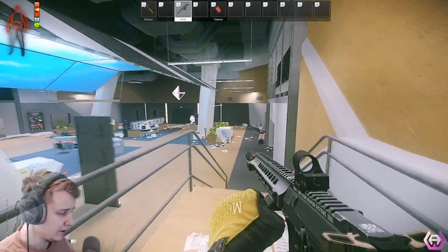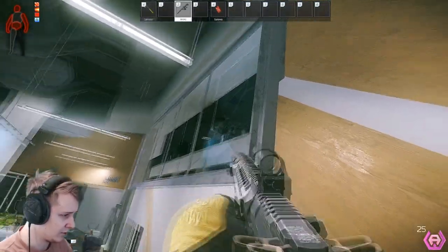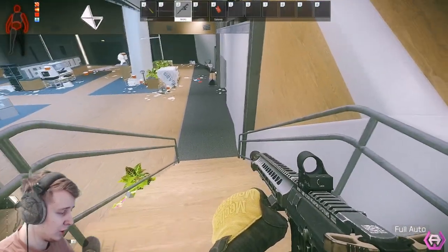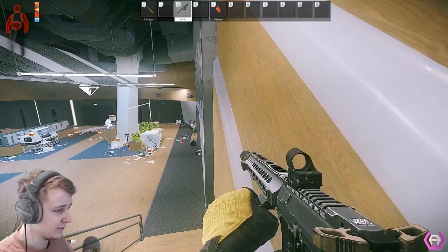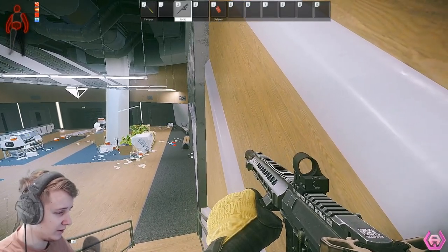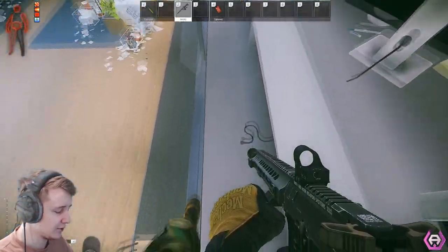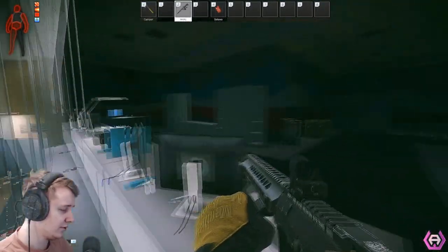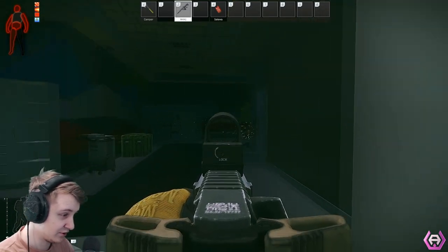The first step is to break this window. You can either throw a nade to check there's no one in the left corner, or you can just break it. Then you have to jump on the side, do a boost jump forward, and press right while jumping — like this — so you get on top. Then you just turn, and if there's anyone in your sights, just destroy them.